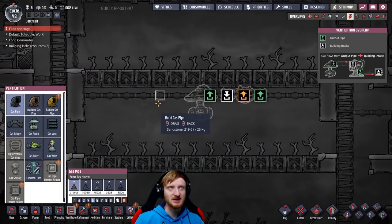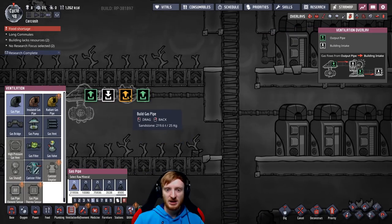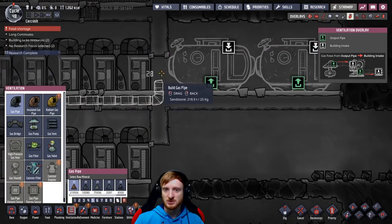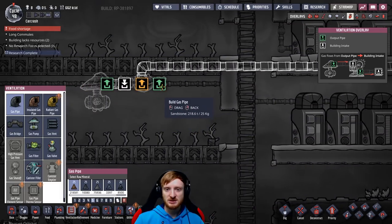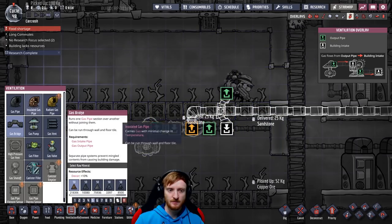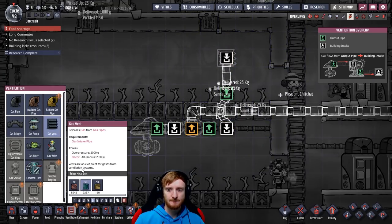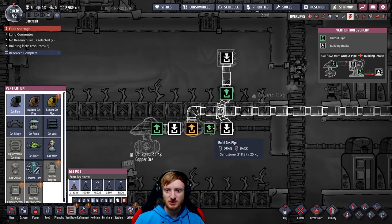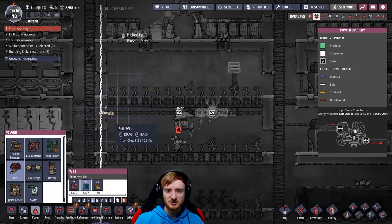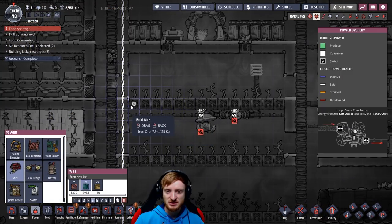Then we'll do the pipes — the gas pump pumps stuff into the filter, and we will filter natural gas out of here. This goes straight to our gas reservoirs, and the other stuff we'll just put up here. We also need to hook this up — it needs power, so let's draw from this wire over here, through the tiles, because duplicants don't like to see wires just laying around.